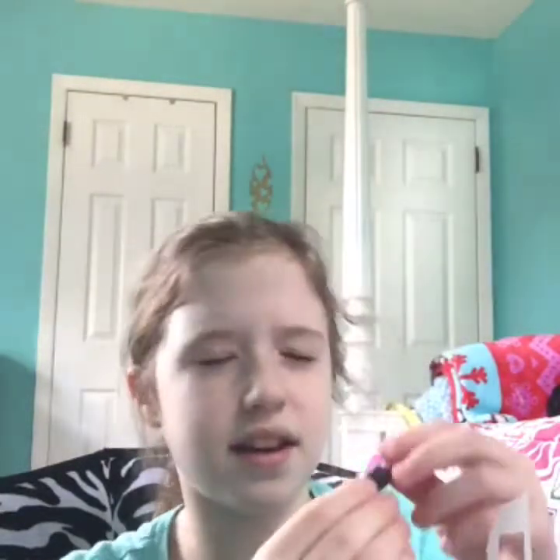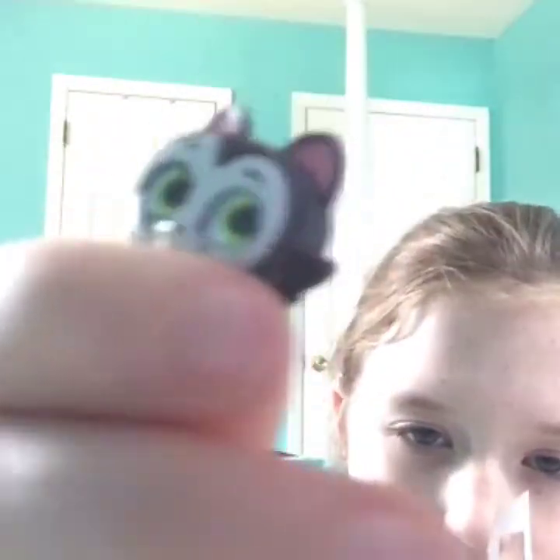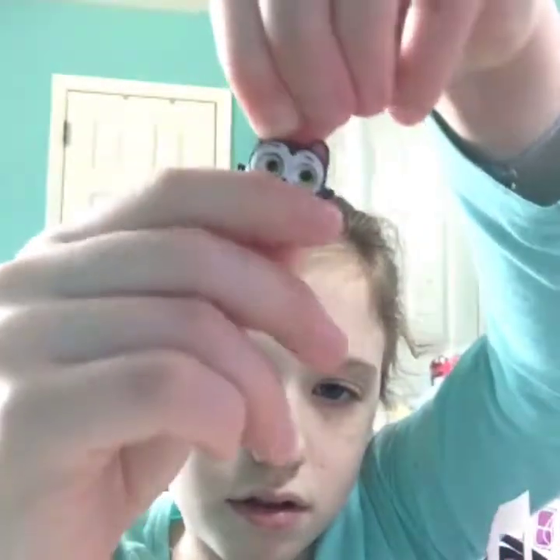Sorry guys, I'm sick — my voice is not that great. So yeah, that's the checklist. I'll show you that after I show you guys all of them. Okay, so the first one I got is this cat. I forget the name of it, it's on the tip of my tongue. It's really cute — super cute. And this is actually my first time opening Lost Kitties and Disney Doorables. So yeah, let's check on what it is on the checklist.